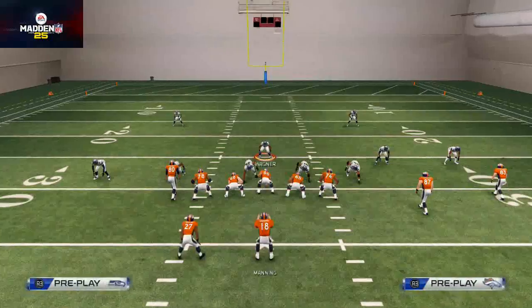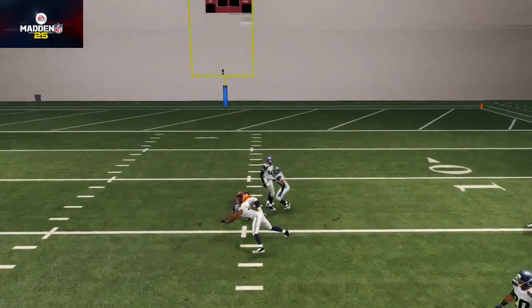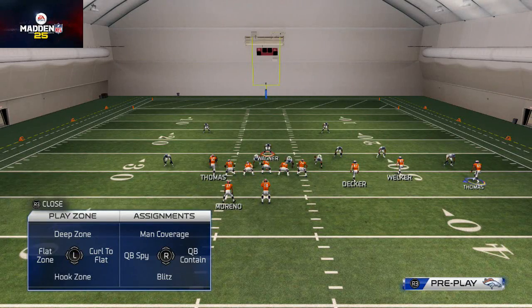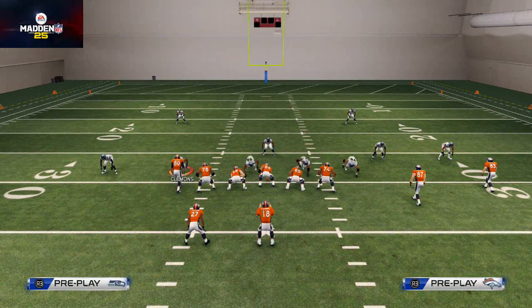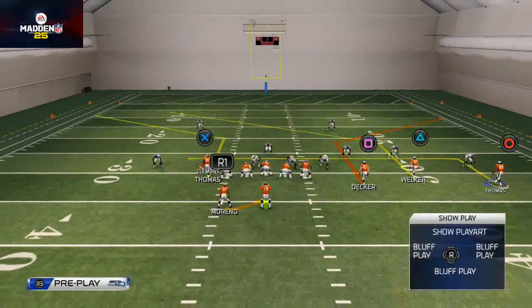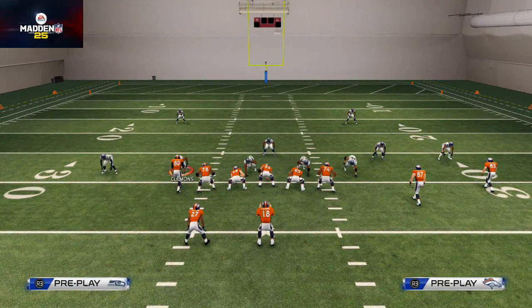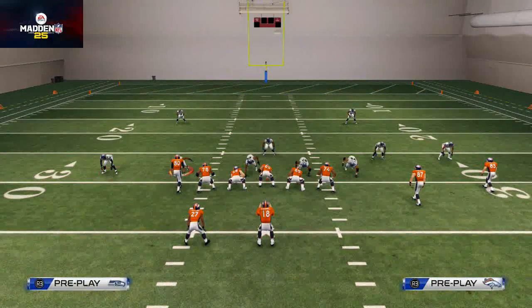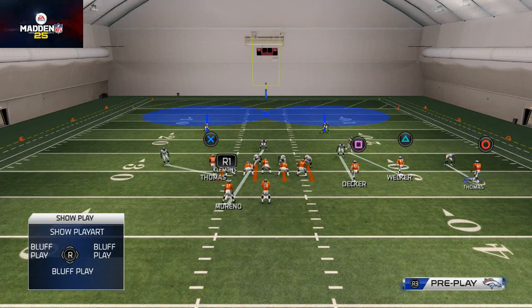What's also unique is this route to Thomas — you see against man-to-man coverage it does a nice job at getting open. One thing to note: they're misaligned on the left side here. You see how the corner over Julius Thomas — he's not going to be able to get over. He's only going to go out farther when man-aligned; he comes in but never quite gets over to Julius Thomas. So they have to manually move this guy over.